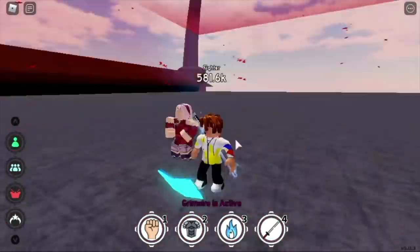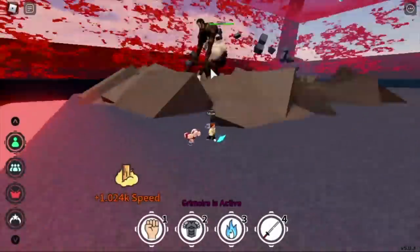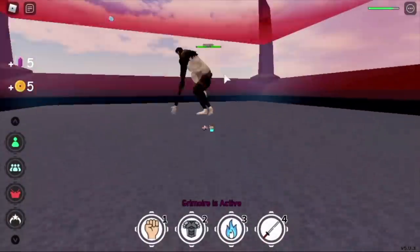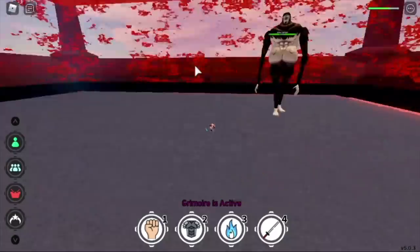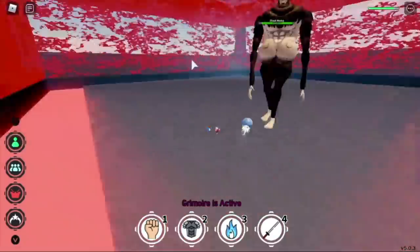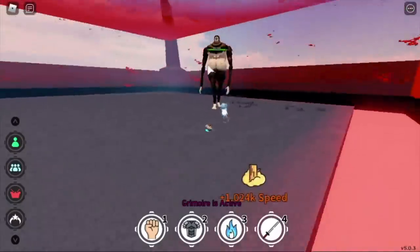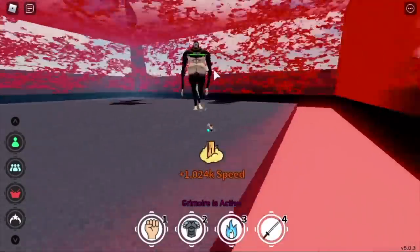Next up is the Beast Titan. This is the hardest boss so far if you don't have good specials, because the range of this boss is so long and wide. It has rock throw, and if you didn't notice the range of the stomp, it's kinda wide. Be cautious when fighting this boss.